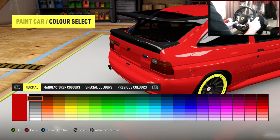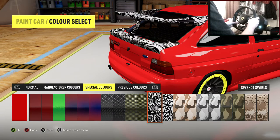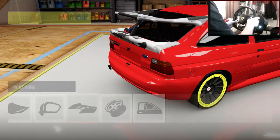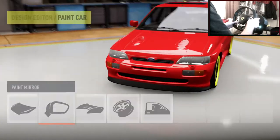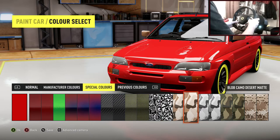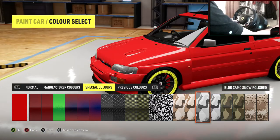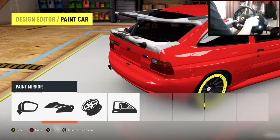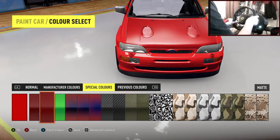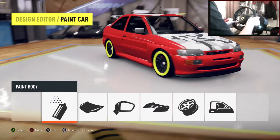I don't know what looks chavvy to be honest. Are we feeling special colours, like camo on certain bits of the car? Let's go in with camo on the bonnet, wing mirrors, and spoiler — see what it looks like. I think it's going to look insane. I have no idea what I'm even doing. Let's camo the bonnet.